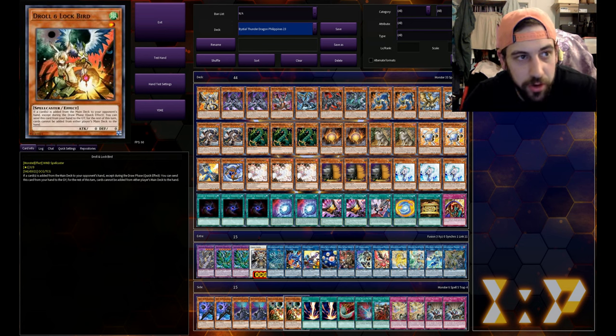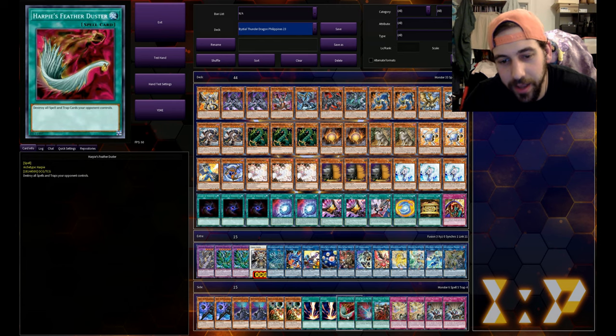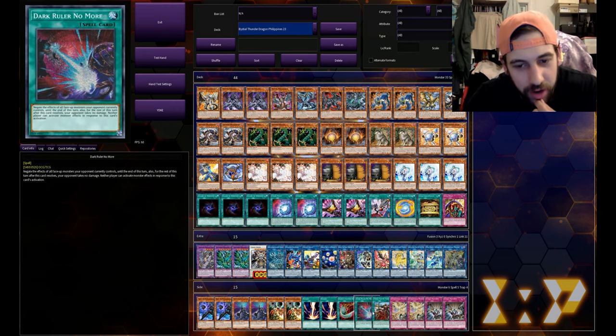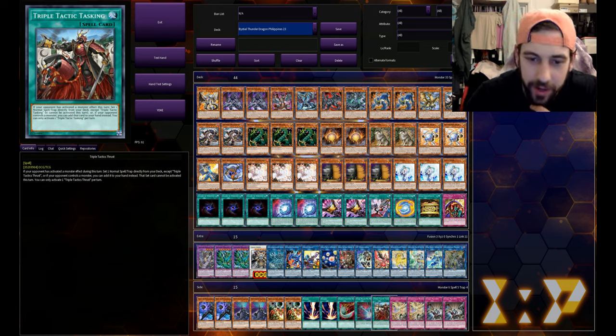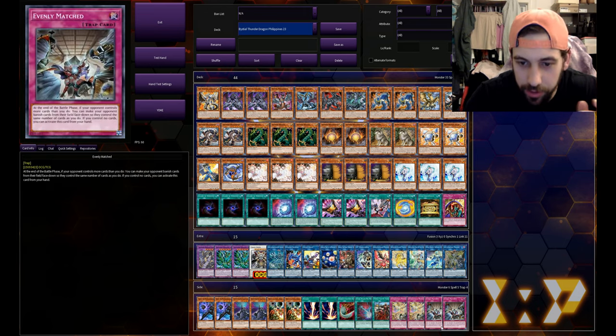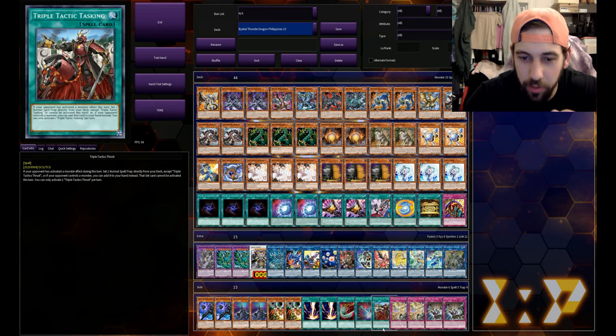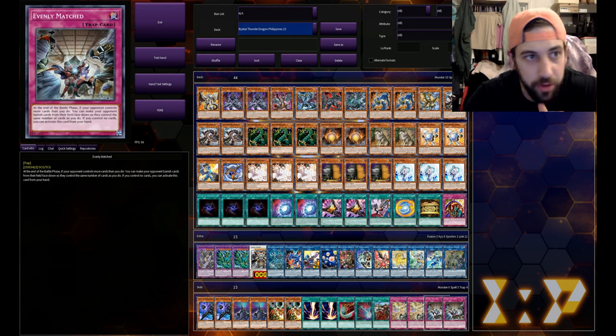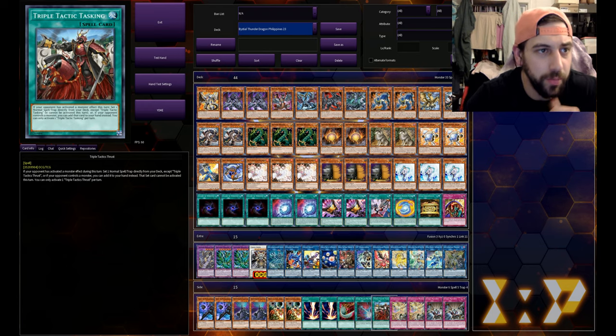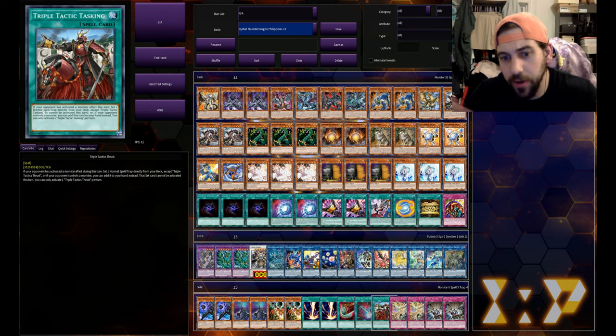One Appaloosa, Crusadia Aver Max, and Access Code Talker. In our side we got double Radian, double Dimension Shifter, double Droll and Lock, double Rageki, one Feather Duster, one Dark Ruler No More - this is really strange - and one Triple Tactics Thrust again. I guess in this side deck I understand it because it will get you all of these back row cards in the side deck - the double Dimensional Barrier, the double Evenly Matched - all of those can be searched by the Thrust, so I guess that makes sense.